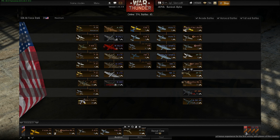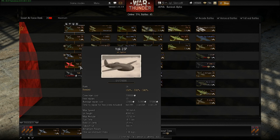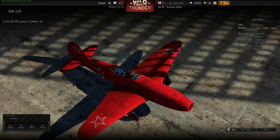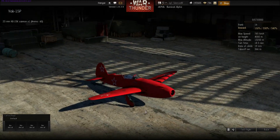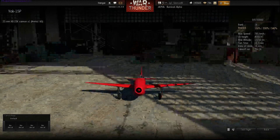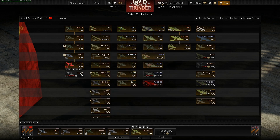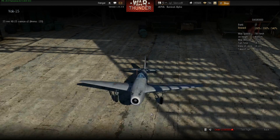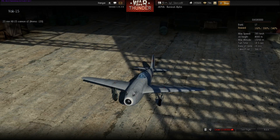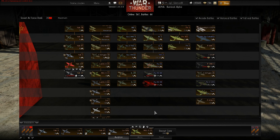On the German side we got the rank 1 premium CF-42. On the Russian side we have the Yak-15P, which is basically a Yak-3 with a jet engine in front. It's a little bit faster than the Yak-3 but doesn't have the good acceleration of a prop plane because it's an early jet — not much ammunition and only one cannon, but very maneuverable for a jet aircraft. We also got the later Yak-15 with two 23mm cannons, basically the same as the Yak-15P but with one additional cannon, so a little bit heavier. No difference in flight model so far.